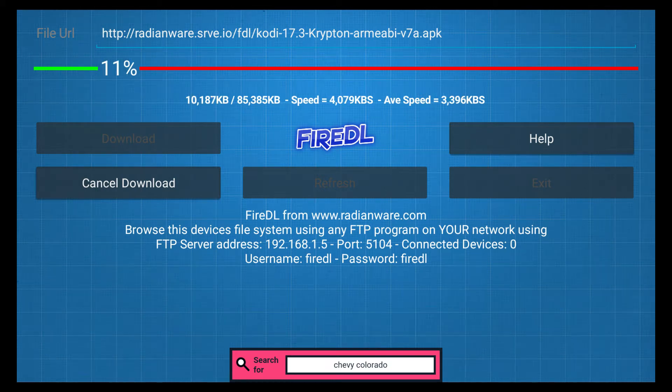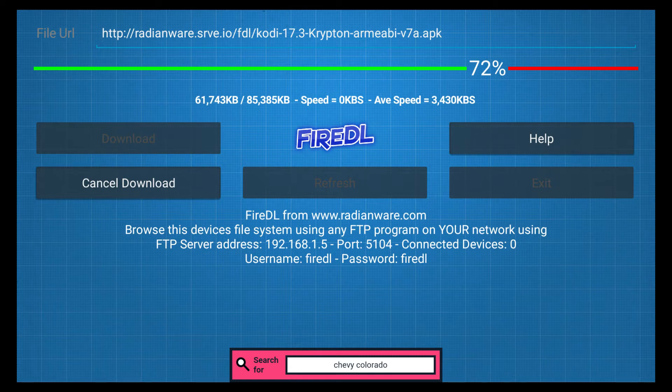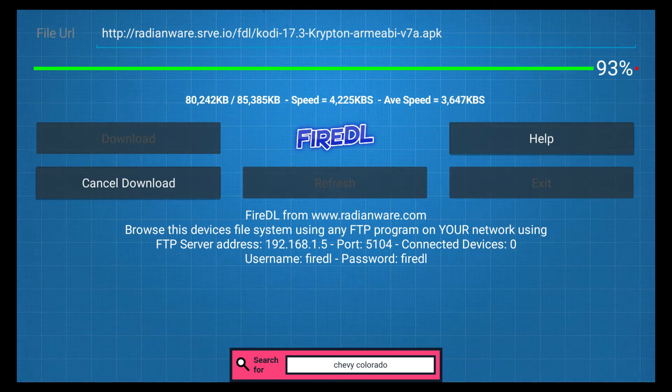What this is going to do is install Kodi 17.3 right over your existing Kodi 17 or 17.1. None of you should have 17.2 because that was only out for a few hours before 17.3 came out the same day. It only takes a second with good internet speed — you can see it's already at 97 percent. This is the actual download of the file, and then it will install on the next page that pops up.